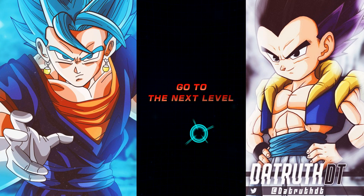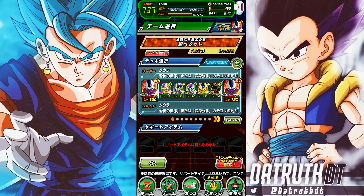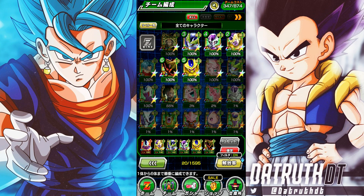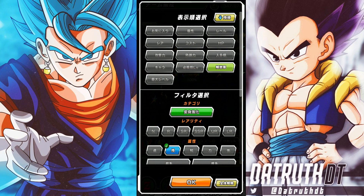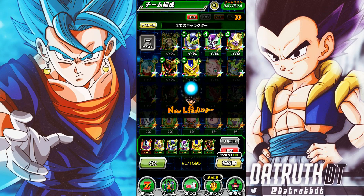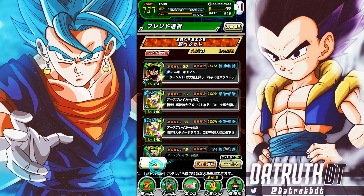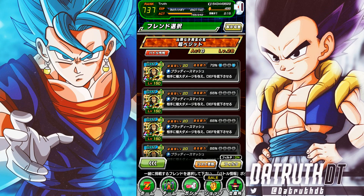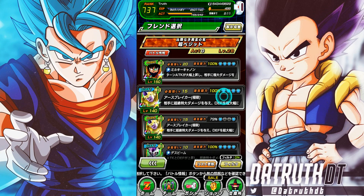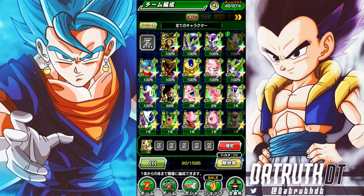We could run double Golden Frieza. Looking at it, yeah — if you can find Tech Golden Frieza friends, that is for sure the way to go here. Let me build a team quickly: Golden Frieza, Transforming Frieza, Cell — this is going to work really well because we have so many Frieza Family units on the team.